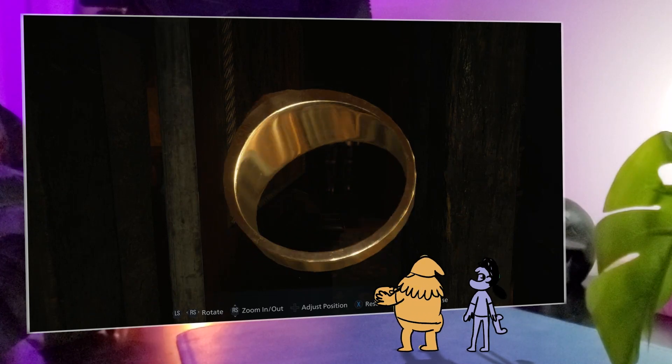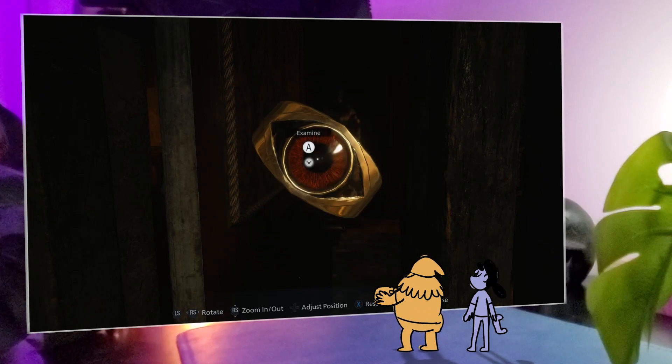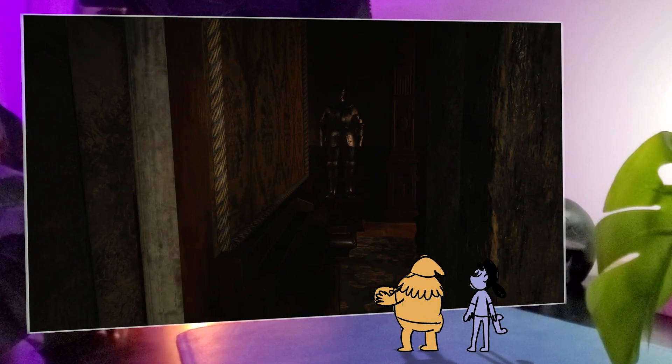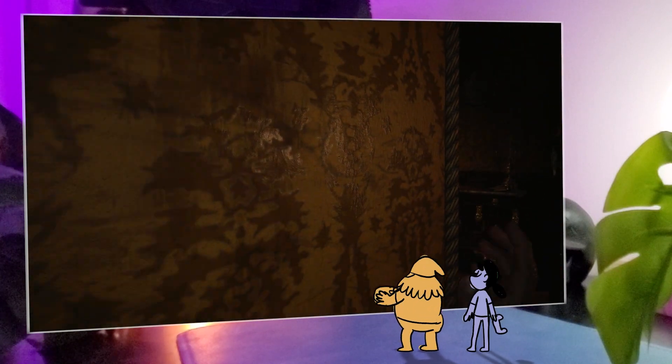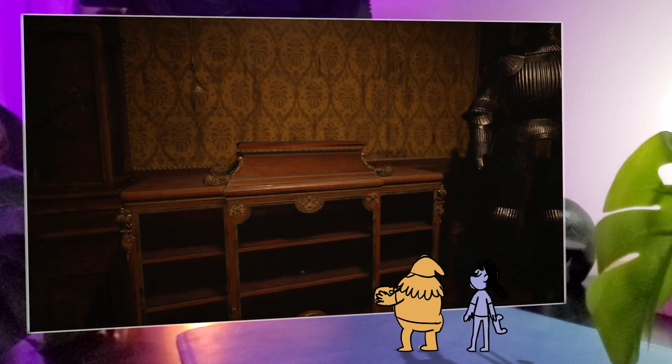Just press the action button when you look at the eyeball. The baby keeps coming up — that baby is creeping me out. By far the scariest thing in this whole game.